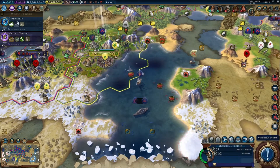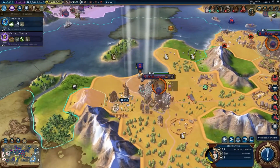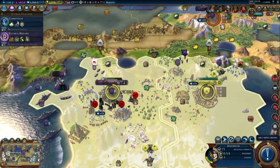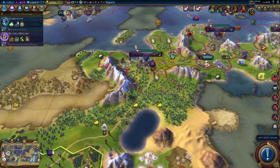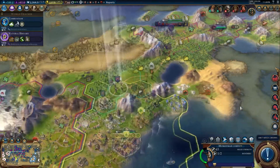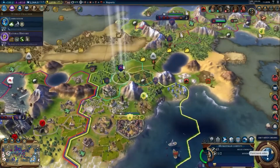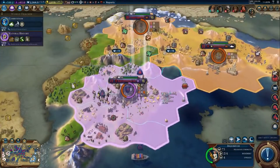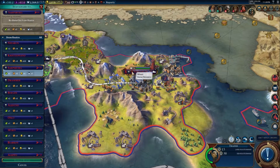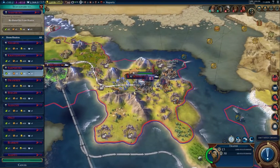This guy can just stay there. The Inquisitor — what I want to avoid, hopefully, are rebels in my other cities, because they currently have like no defenses. That's probably going to end up happening. They're so low on amenities. It's only a matter of time before I get rebels. I need to end this war.